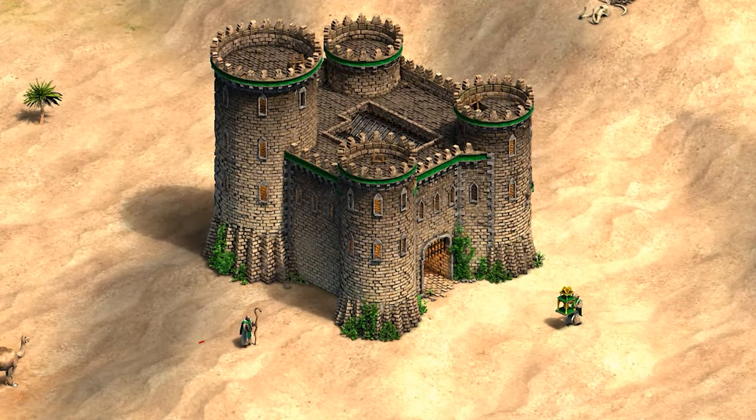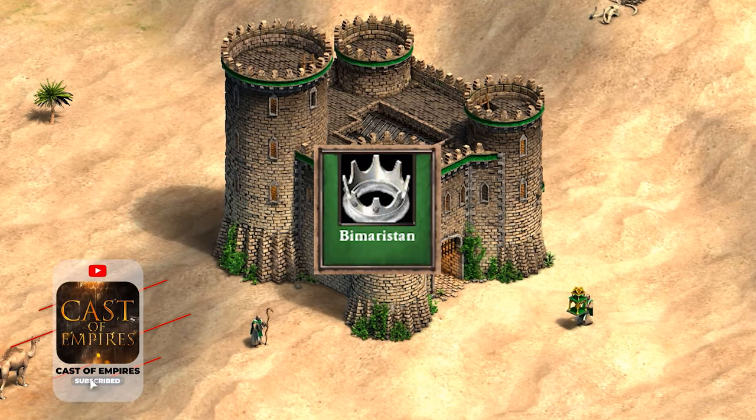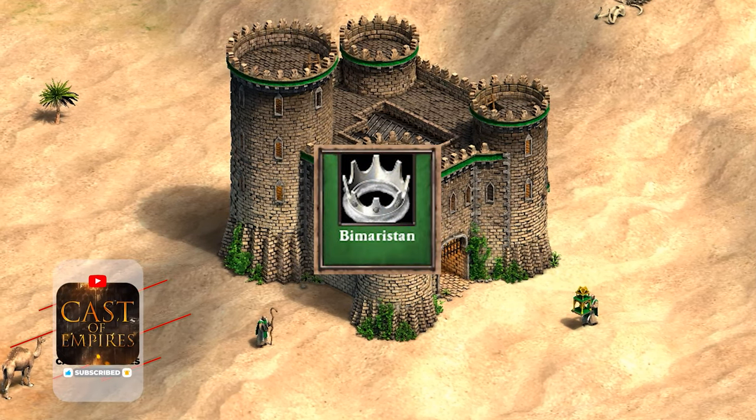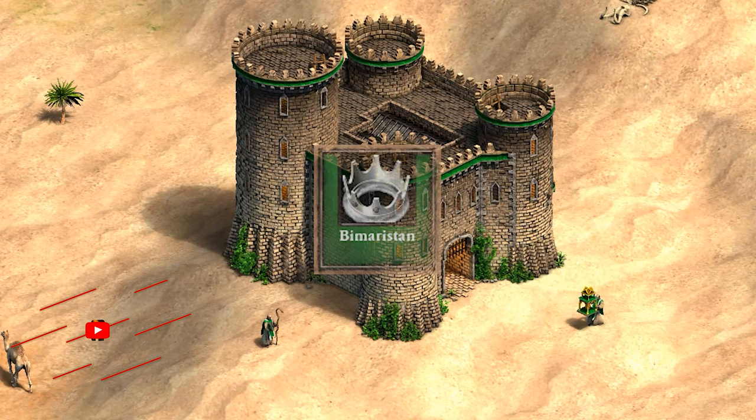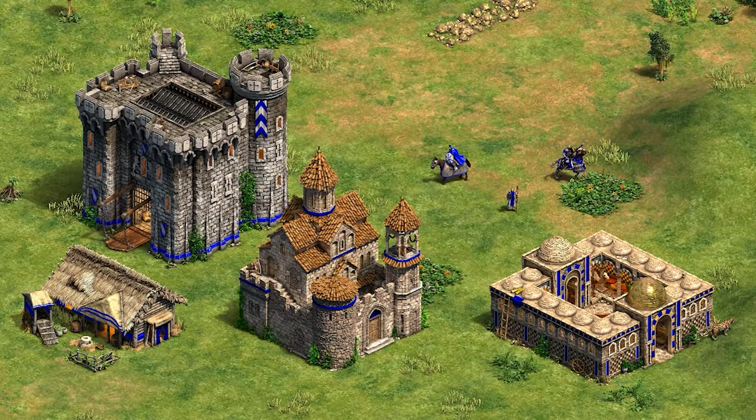Hello everyone and welcome! With the recent introduction of the new Saracen unique technology by Bimericin, Age of Empires 2 adds yet another aura-based mechanic to the ever-expanding list already found in the game. Players now have before them no fewer than seven structures and units that create auras. Will we see more introduced in the future, or have we seen as many as we're going to see?